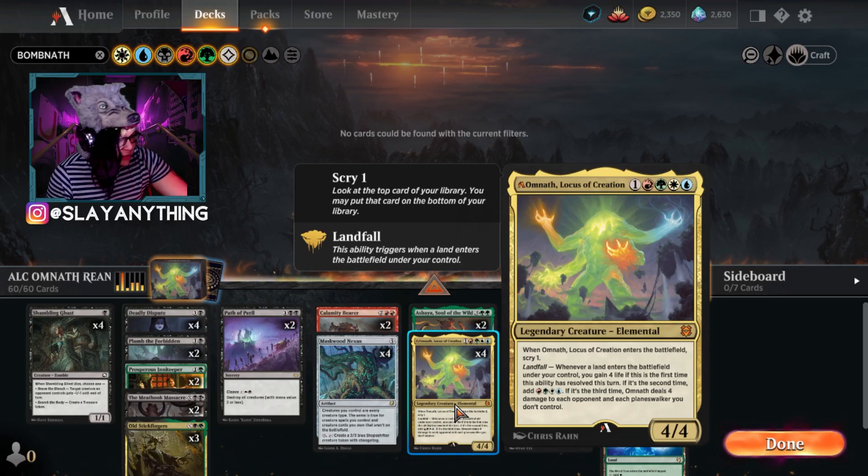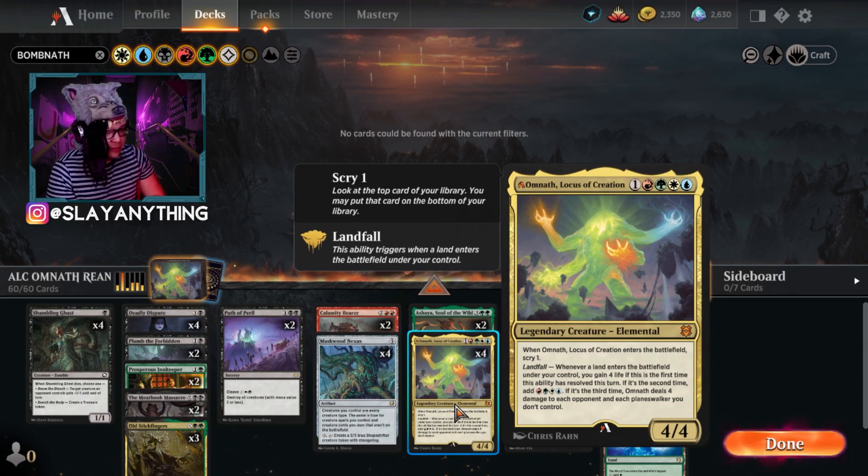We're going to be comboing off with Omnath to try and get a one-turn kill with its landfall abilities. Omnath, Locus of Creation is a 4/4 Elemental that costs one colorless, red, green, white, and blue. When it enters the battlefield, you scry one. It has a landfall ability with three parts: the first land gives you four life, the second adds red, green, white, and blue mana, and the third land deals four damage to each opponent and each planeswalker you don't control.